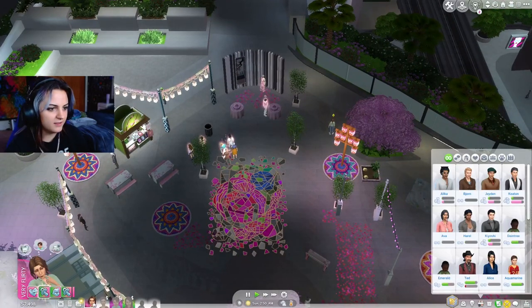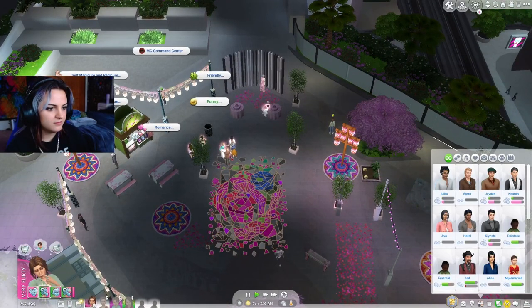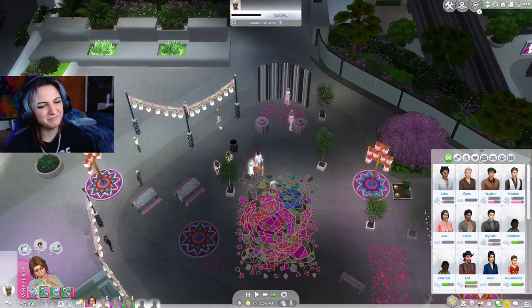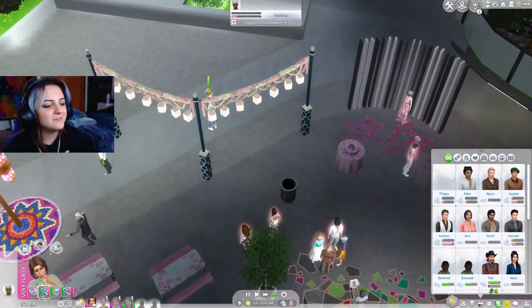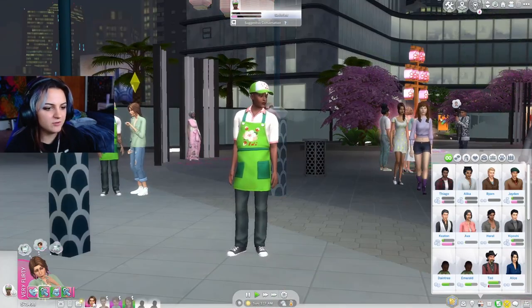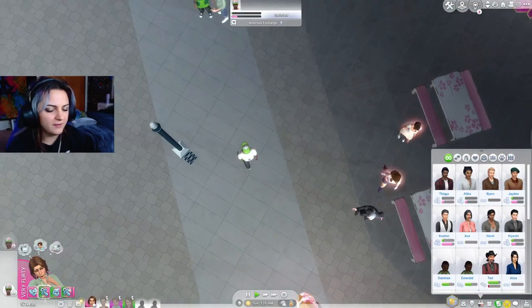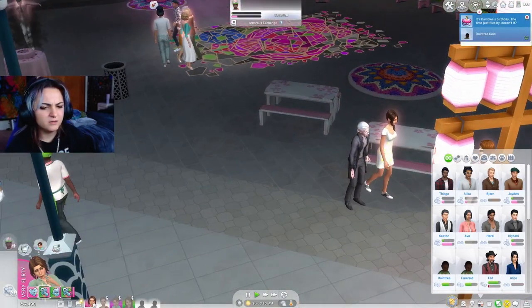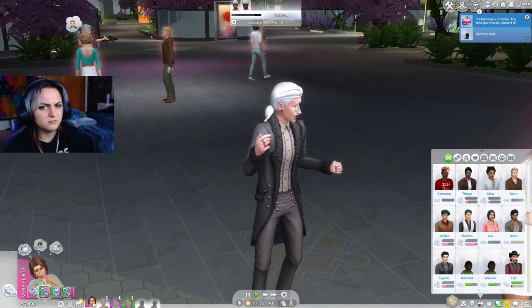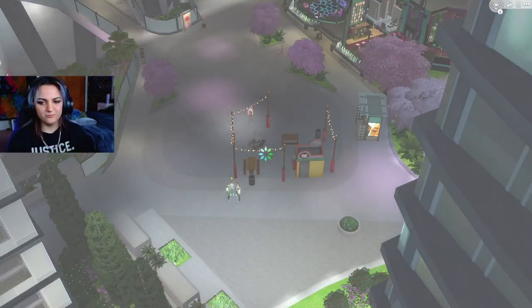All right, perfect. Who's this guy? Go introduce yourself. I mean, we have to have an arsenal. What about this guy? He's cute - it's Cameron Fletcher. Get him. We're going home.